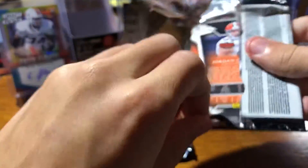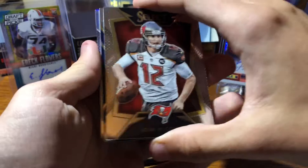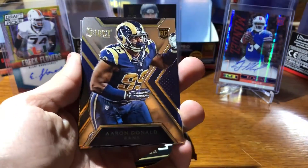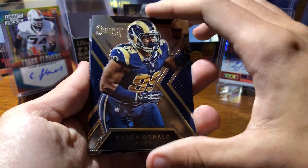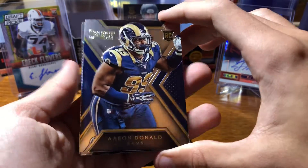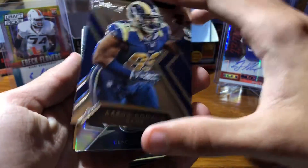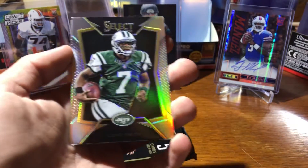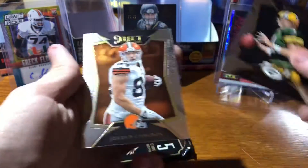Two more packs to go, and that one's a little thick. All right — Jordan Cameron on the back. Got Josh McCown. Aaron Donald rookie card — this dude has had a monster year. He should get some more talks for MVP, not kidding. Geno Smith, Brett Favre, and Jordan Cameron.